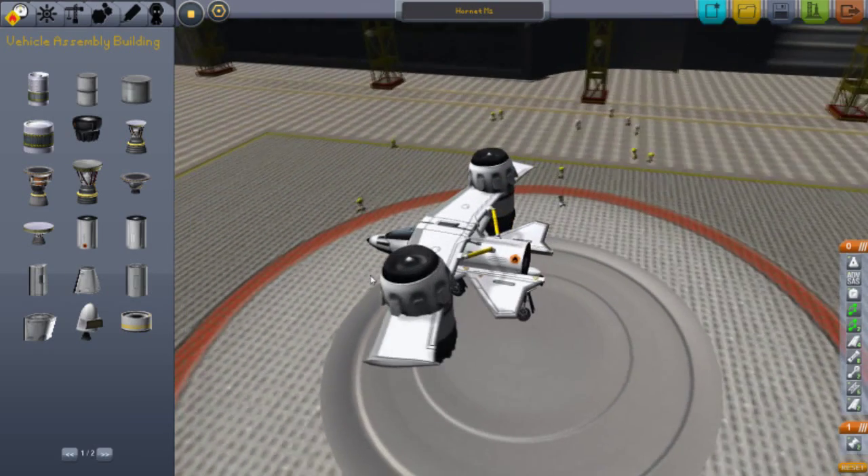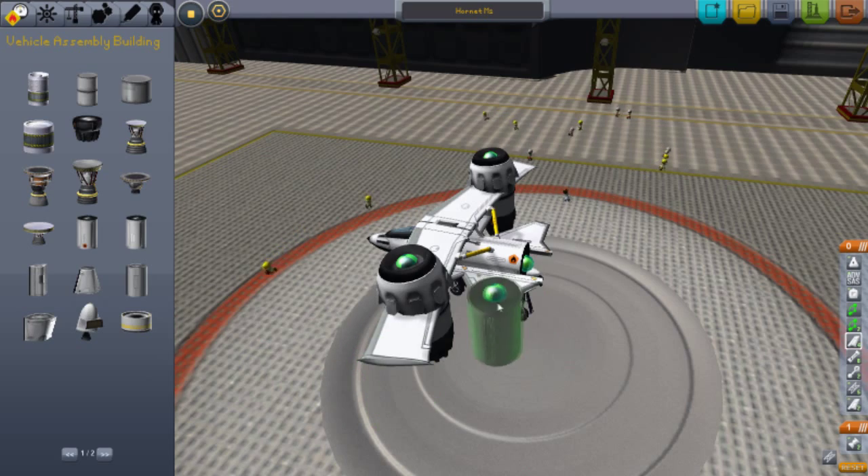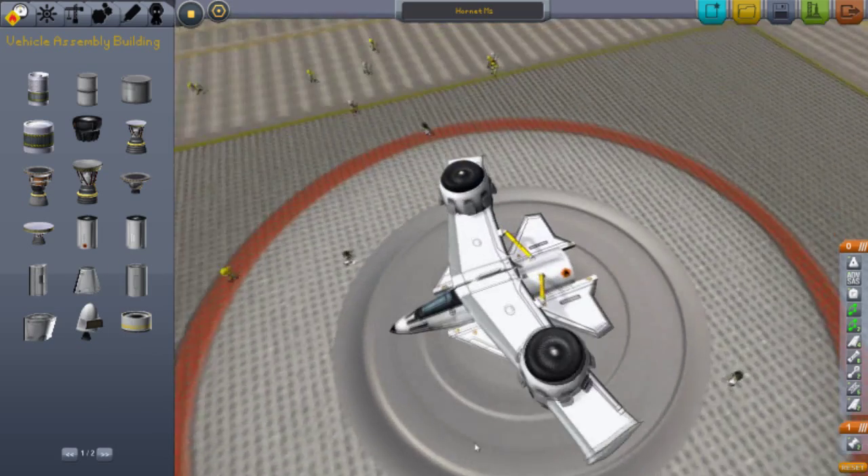Putting these engines here is quite simple. You just put it there, click W, A, S, D — whatever you want — and put it in whatever position you prefer.